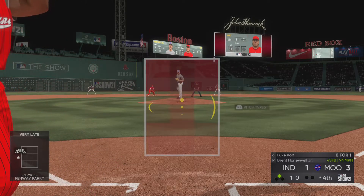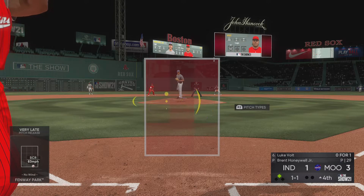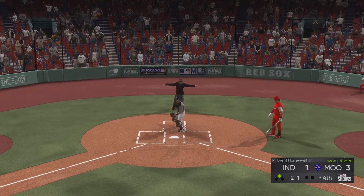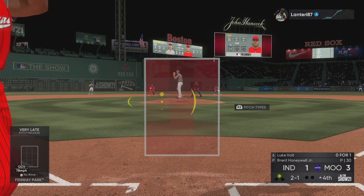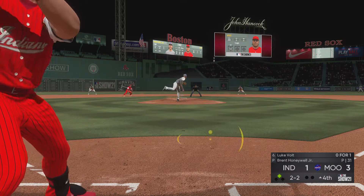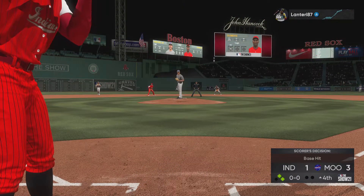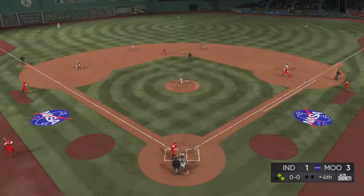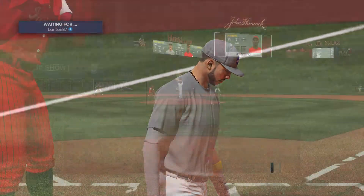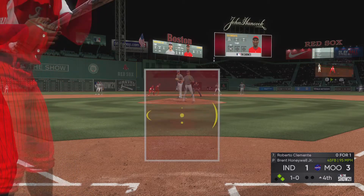Luke Voigt at the plate — looks at a first pitch fastball for ball one, then a strike to even the count at one and one. In the dirt — runner holds, count moves to two and one. A check swing — he couldn't help himself, ruled strike two. Slow roller left side, barehanded at the knees, to first — the throw pulls the first baseman off the bag and he's safe. It was a 0.9 ERA with Brent Honeywell Jr. — wow, he took him out. Roberto Clemente — takes a fastball off the plate, ball one.